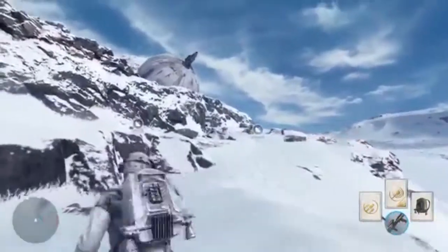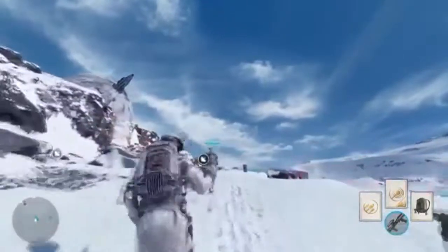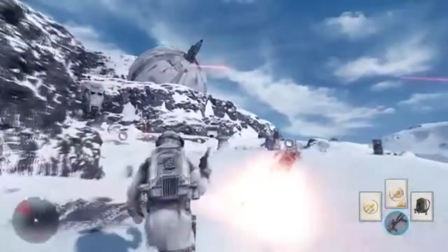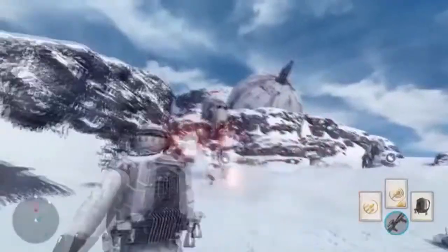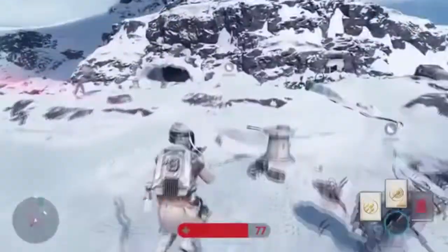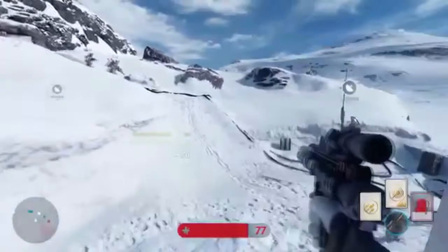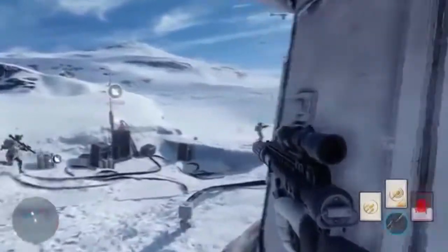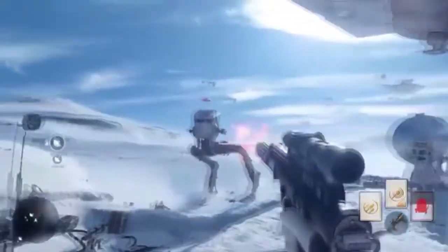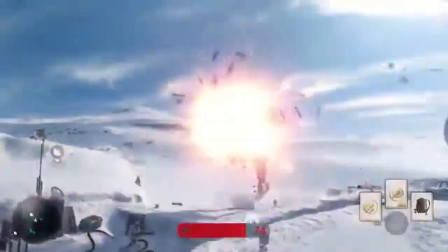Each map has different modes. For this one on Hoth, it was more like a capture-and-defend mode. As the Republic, you capture the nodes so you can get the bombers to take down the walkers.